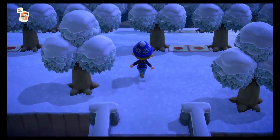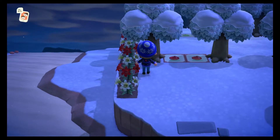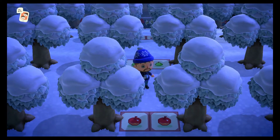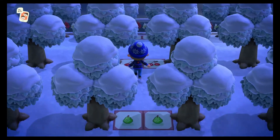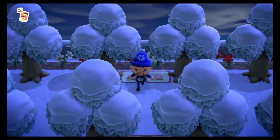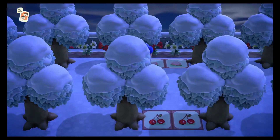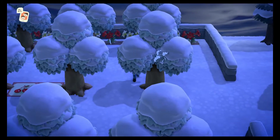Moving on from there, right here we have the orchard. So, I have nice trees in neat little rows for specific fruit, and I got some custom designs marking what the trees are. So here we have apples, we have pears, we have cherries, and we have peaches. Very, very nice. And a little rim of white and red lilies. How very exciting. All right then, everybody. That's about all the features of my island.